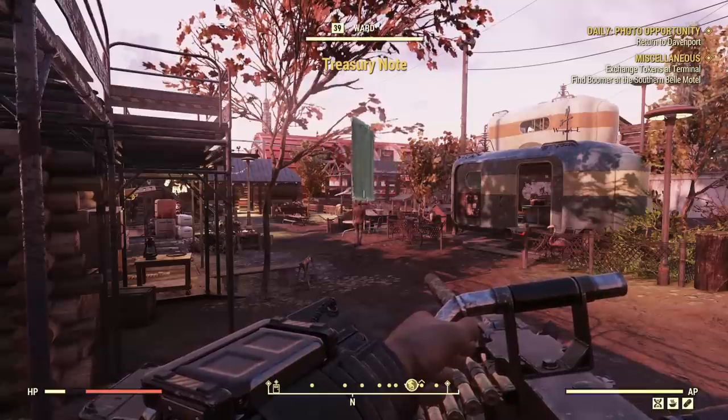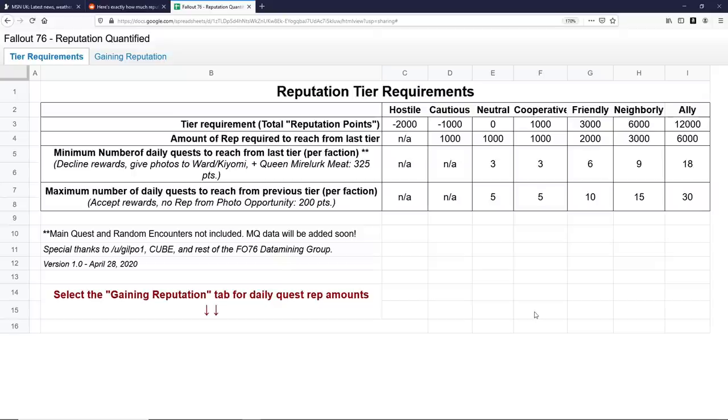In this table you can now see how much reputation is required to go from tier to tier and what it takes to achieve Ally — which is the goal. If you use all the tips in this video, your chosen faction will gain 325 reputation each day and the other faction 250, because photos can only be delivered to one of the two. Following all of this, grinding from Neighborly to Ally takes 18 days. If you just do the dailies straightforwardly and earn only 200 points per day for each faction, it will take 30 days — a significant difference.